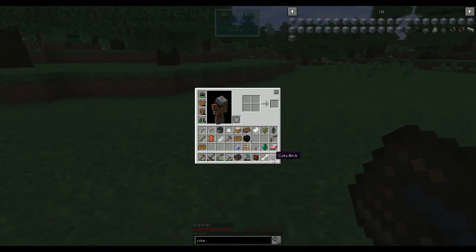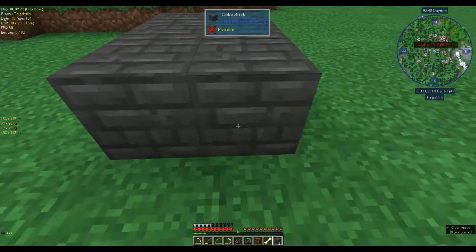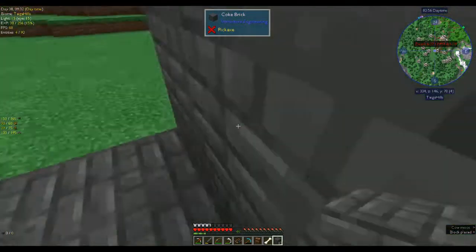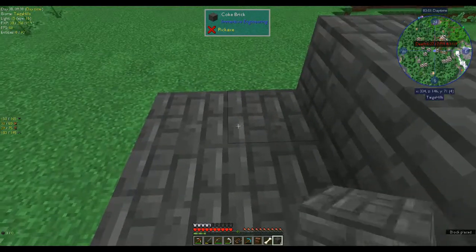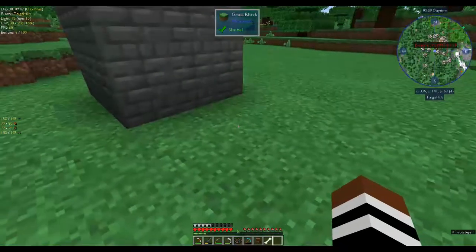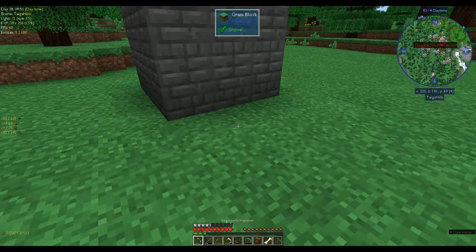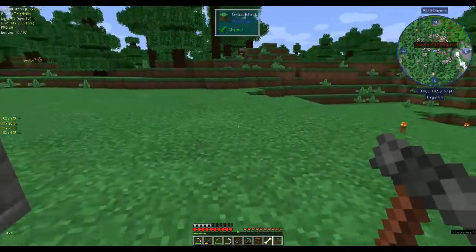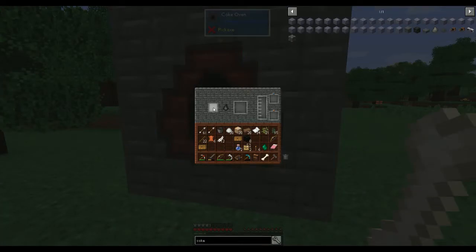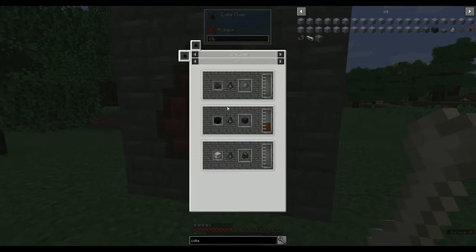Let's put our coal coke oven here - there are our bricks. Two, three - counting with Shane - and fill those up. This is a side face in the house. There's the hammer - I feel like I've accomplished something. If we right click on this, that's where you'd put in whatever you're smelting - the coke would go in there. Coal, coal coke, block of coal coke, wood, charcoal - and you get creosote oil from here.